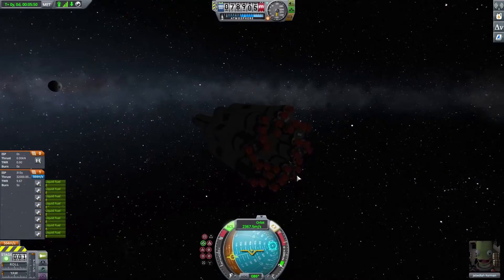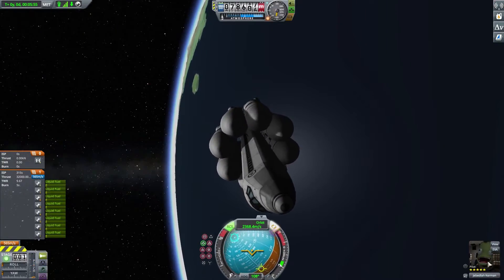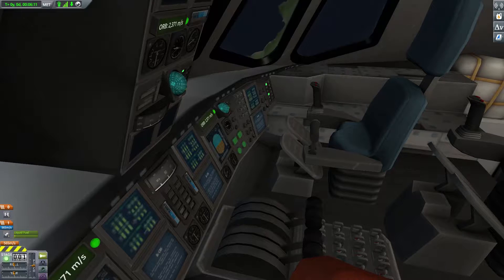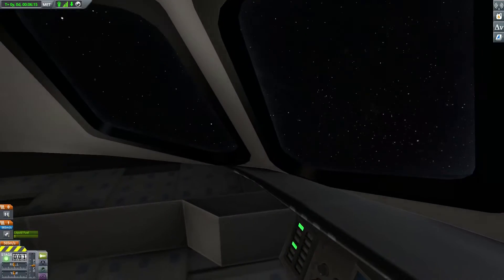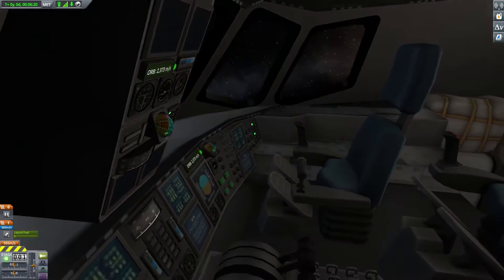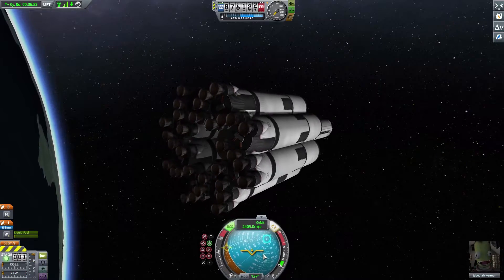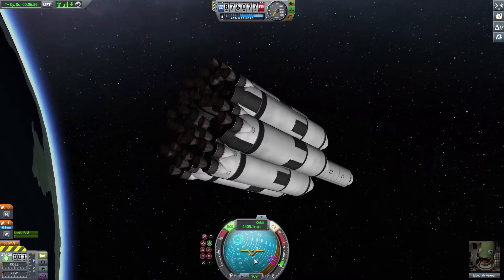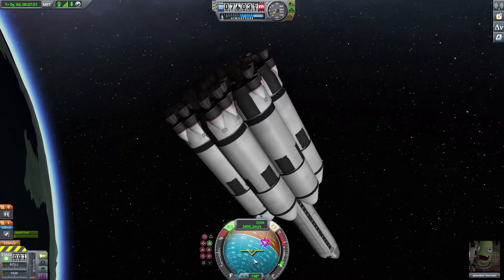Now the problem is we left Jebediah. Look at his face — he knows. He has realized the outcome of this situation. There is no way to get back. He has no parachutes, no heat shields, no way to get back. The only way he doesn't die is by staying in space or by some divine intervention where he doesn't burn up on re-entry. So we're just going to de-orbit and this thing is going to burn up.